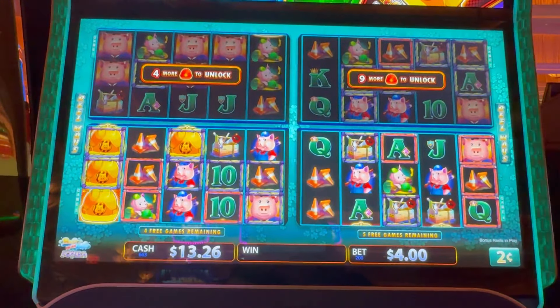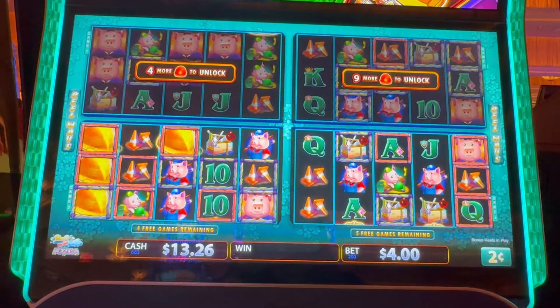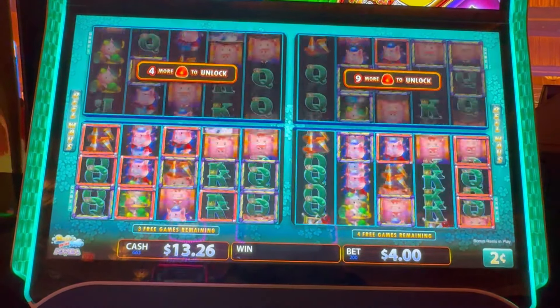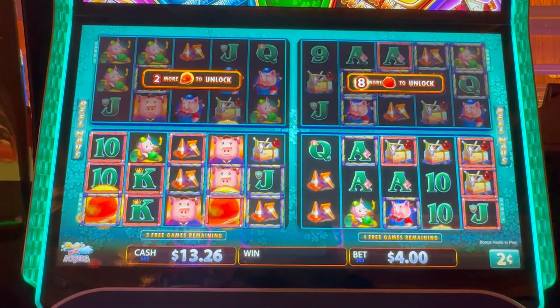But no red one — we need red ones. Come on, red, red, red. Hat, hat, hat. We got two red ones. Okay, so we got a mansion.